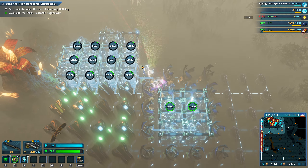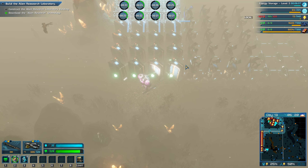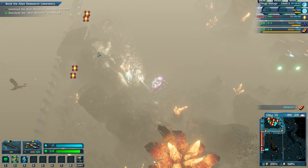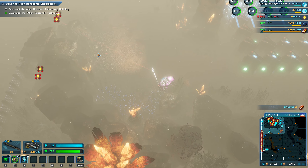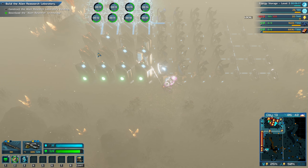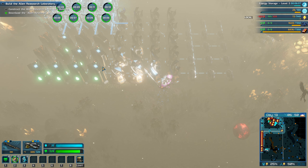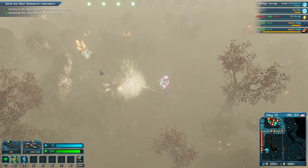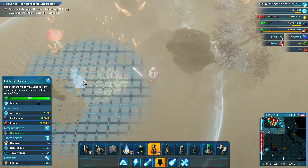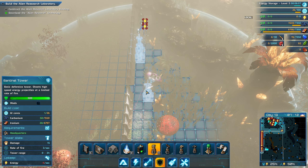That should help a little bit. Wind is low — everything is low right now. Some of them are lit up, which means we can put down additional towers. This fog is wild though — it makes it really difficult to see.